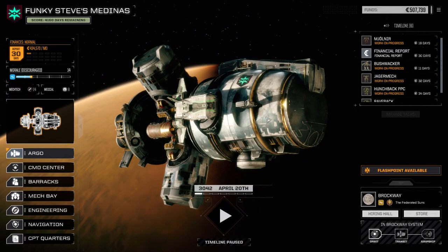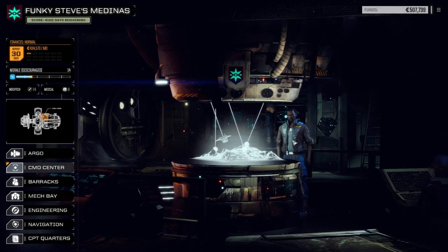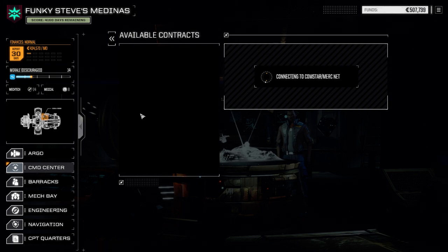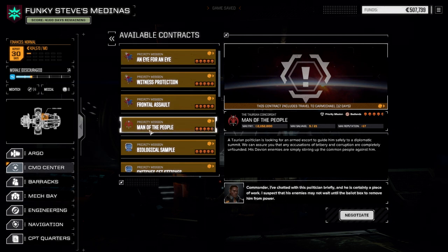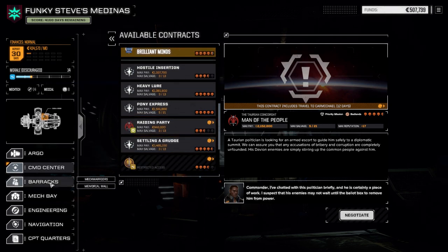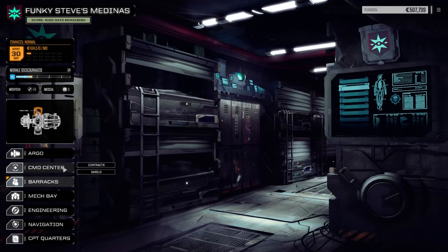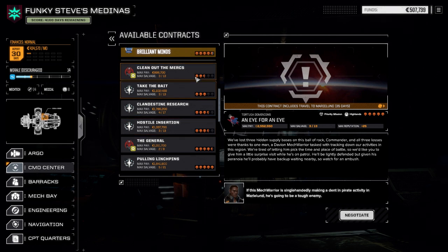Let's have a look at the contracts. Looks like we can do some priorities for the Taurian Concordat now since we've helped them out a fair bit. There are a few contracts at 2.5, 3, maybe 3.5 skulls — it's kind of nice we can try some of these higher ones now that we have some bigger mechs.